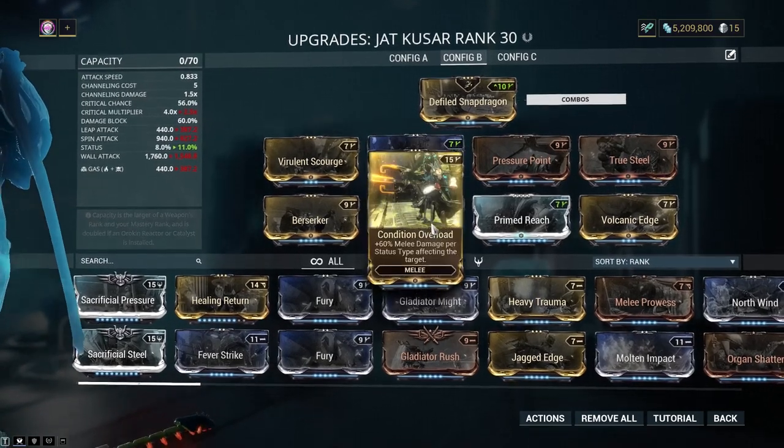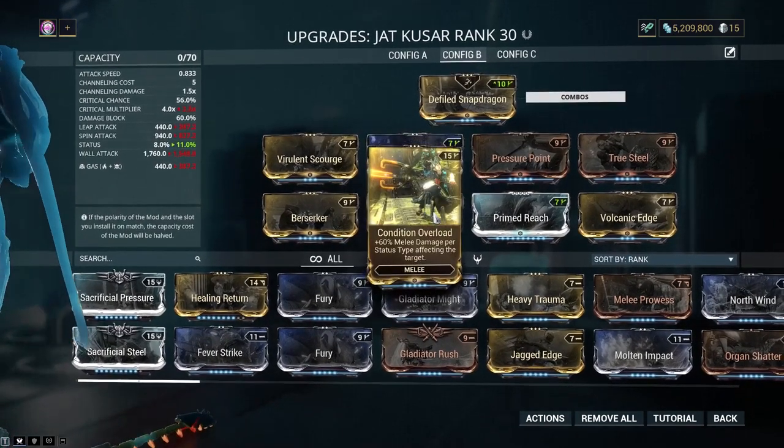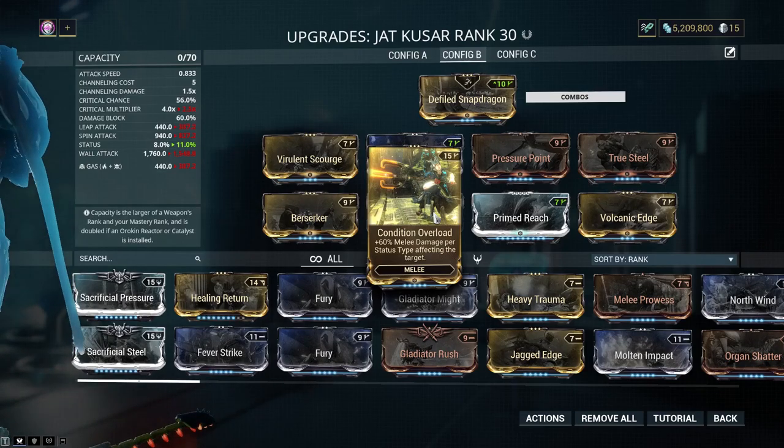This build has way more of a ramp-up, because once Condition Overload starts proccing like crazy, the damage numbers get stupid.